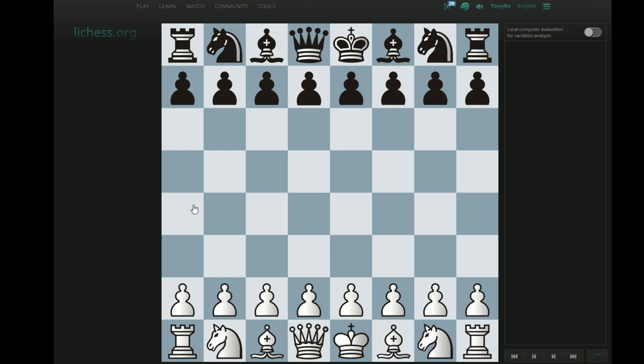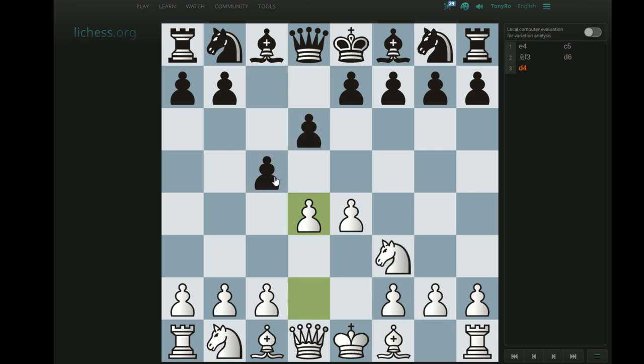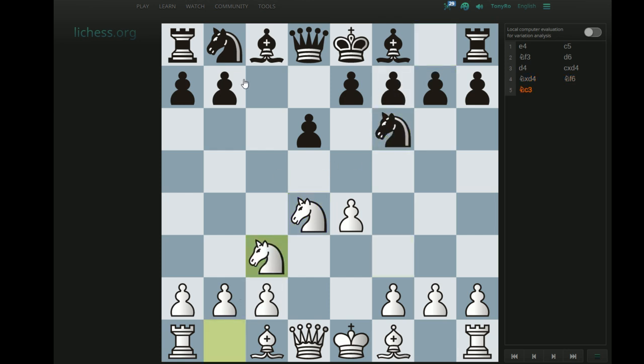The game obviously continued 1.e4 c5 2.Nf3 d6 3.d4 cxd4 4.Nxd4 Nf6 5.Nc3 a6 — Najdorf again — and Mangini played Be2. Just as we talked about, it's quite a bit more common nowadays for more active moves — Bg5, Be3, h3 — but Be2 is not a bad move. I sort of feel deep down that Be2 cannot be the critical move against the Najdorf, but it's always been played by players who prefer a slower, more positional maneuvering game. Carlsen has played it quite a bit, especially in late 2015; Karpov played it a ton. It's not a bad move, I just think maybe it's less to the point than it should be.